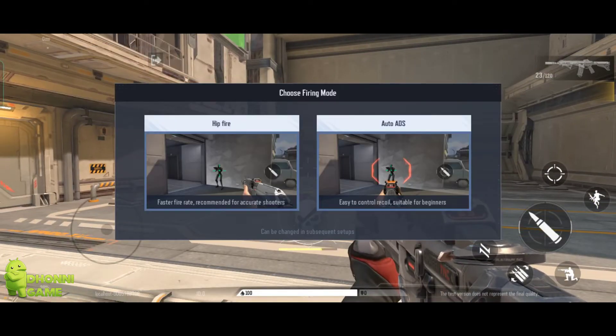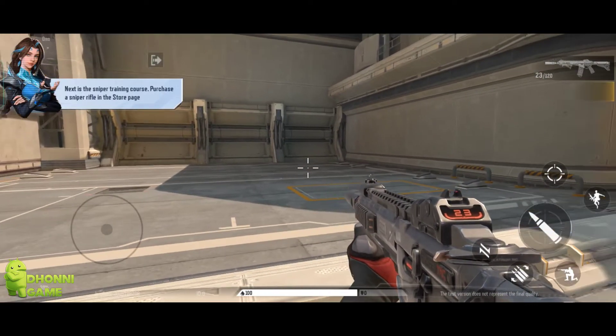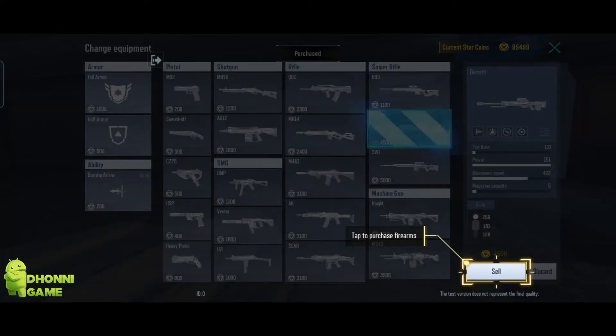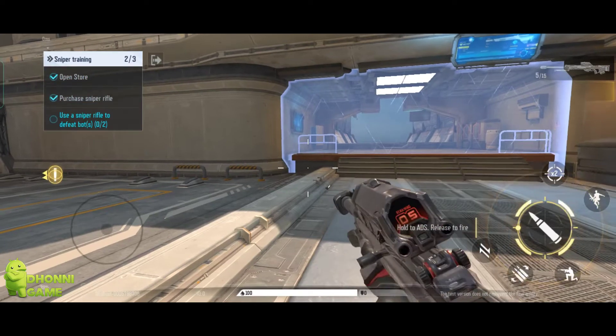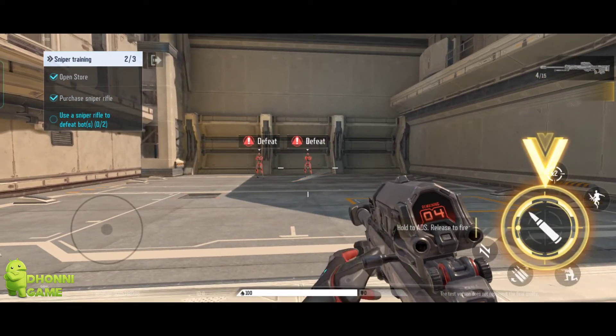Choose the firing mode you prefer. Time for sniping practice. Open the shop and buy yourself a sniper rifle. Hold the shoot button to activate the scope and aim. Then release the button to fire.